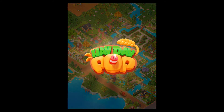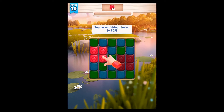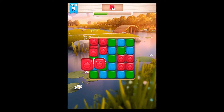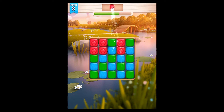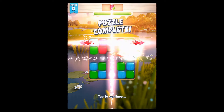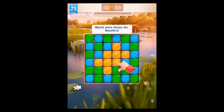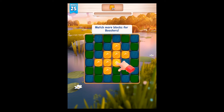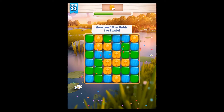I think we're looking at a mashup between match-3 and a kind of farming simulator. So: tap on matching pop blocks to pop — seems logical. Finish the puzzle. Match more blocks for boosters — that's going to be eight to get a booster. Tap the dynamite, now finish the puzzle.